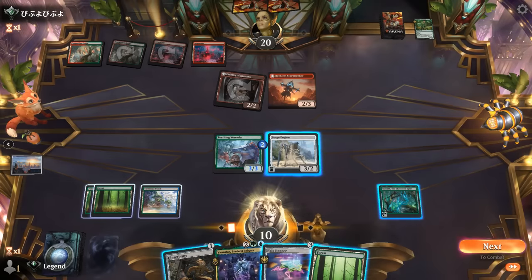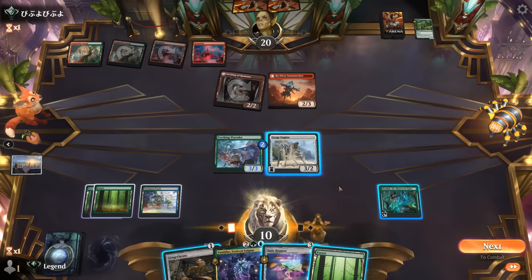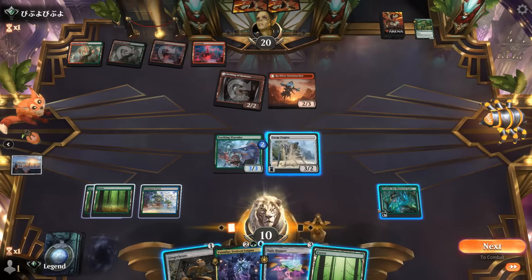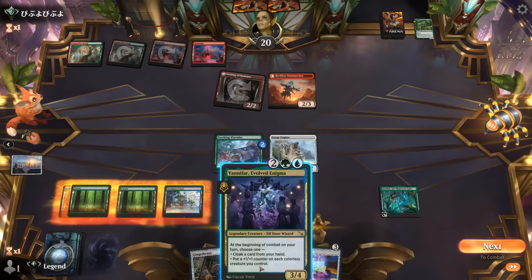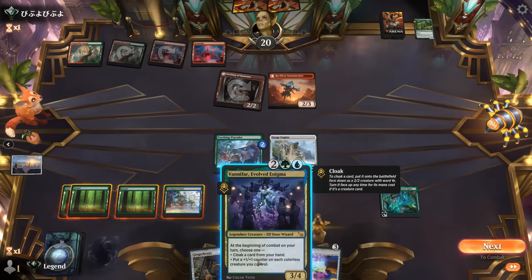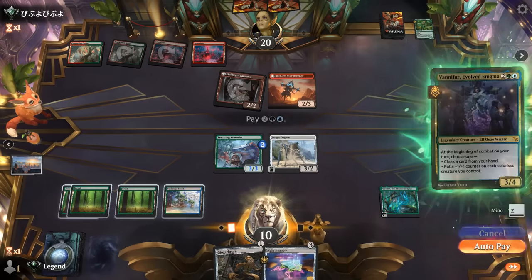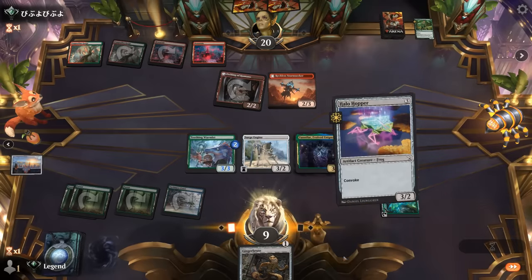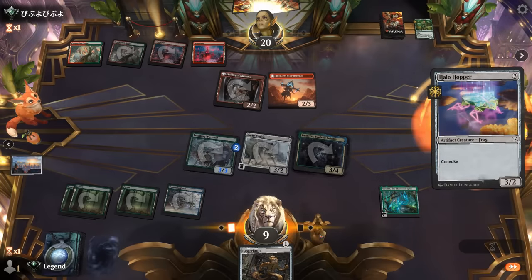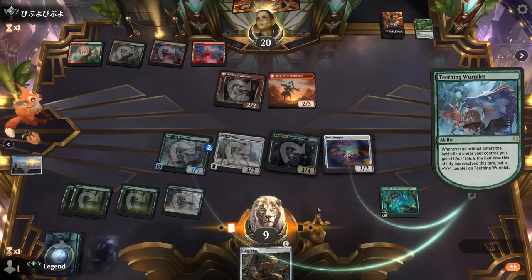Now I could play Vanifar, could even convoke Halo Hopper and then go for plus one counters — it's a little bit risky since I would only have the one blocker back, but we also gain life back from Wormlet. A more conservative play would be Vanifar cloaking the card from my hand, but then we don't trigger Wormlet. I kind of still like playing Vanifar here. We've got two colorless creatures to pick up more counters and those will be doubled by Ozolith as well.